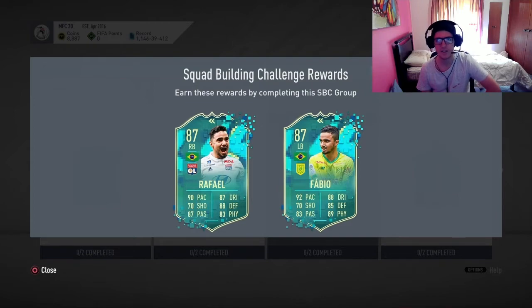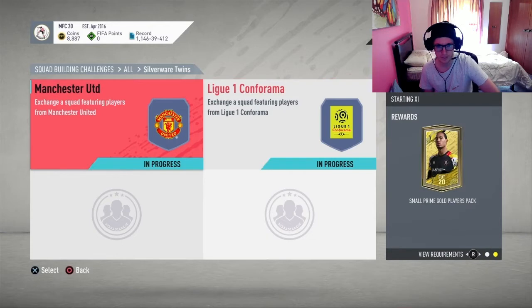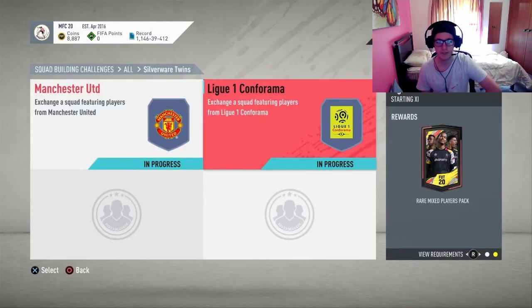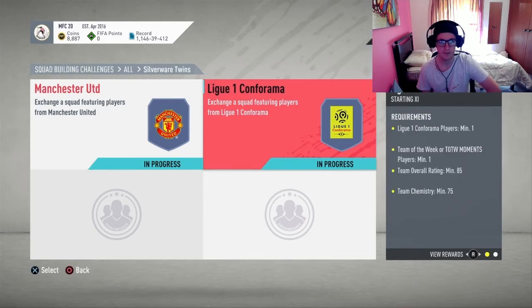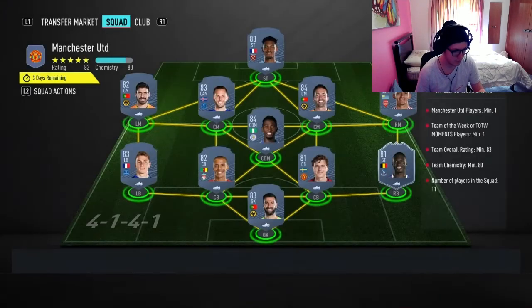Other than that, you can just link him to Brazilians. These are the two cheapest squads right now.